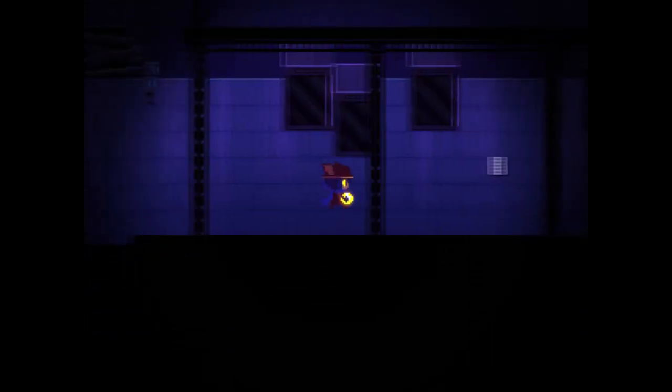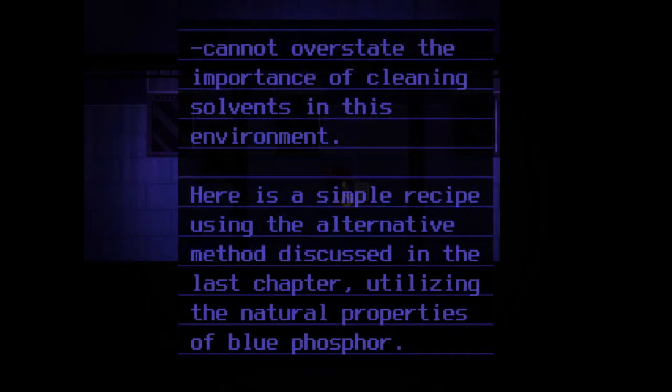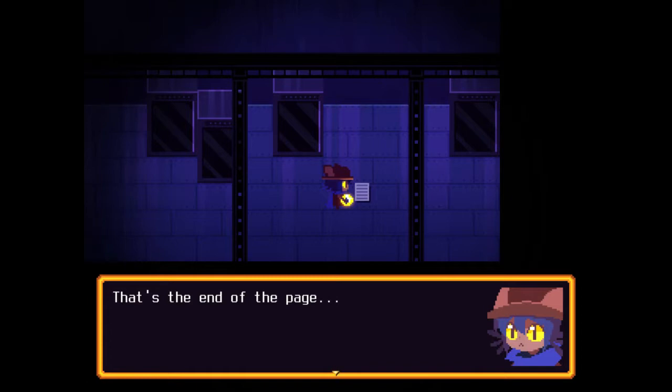What's this? This seems to be a page ripped out of a book. 'Cannot overstate the importance of cleaning solvents in this environment. Here is a simple recipe using the alternative method discussed in the last chapter, utilizing the natural properties of blue phosphor. Reagents: Acidic gas. Blue phosphor. Rare form.' Sorry about that, I clicked off the thing. 'Instructions: In a well-ventilated area, direct the gas into your container of choice. Seal immediately.' That's the end of the page. I do have a container — I have a bottle. I don't know how much good it'll do us.